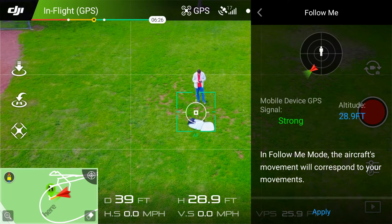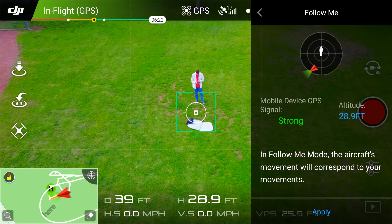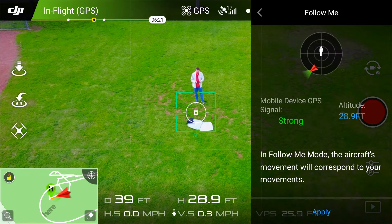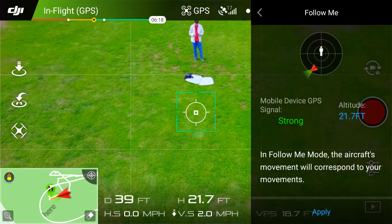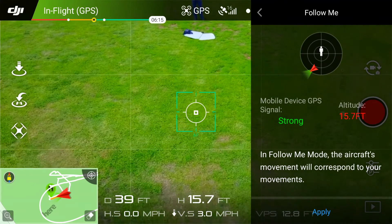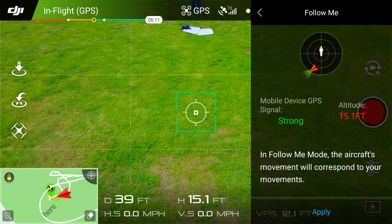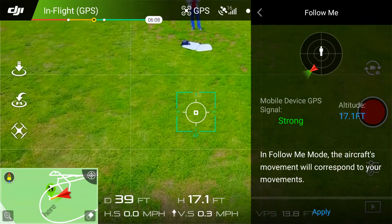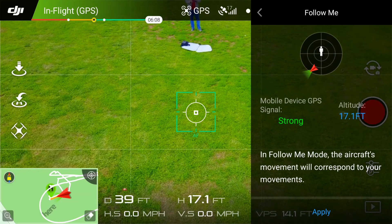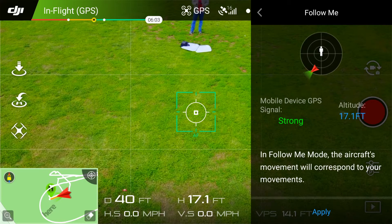It says here the altitude is 29 feet and it's blue. Now if I bring this down, I'm at 15 feet and it says it's red. If I go up a little bit, it's still red — so now it turns blue. I think that tells me that I can start flying in follow me mode.